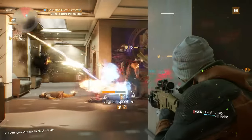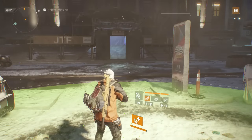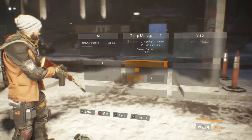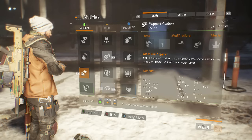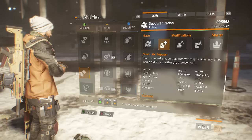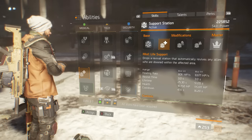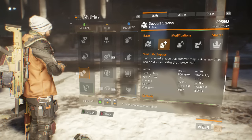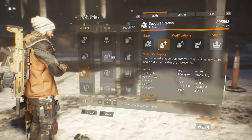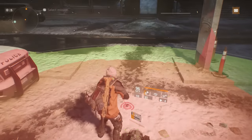First we have the support station. With a personal skill power of 225,000 I can have a very useful support station equipped with the life support mod. Not only do I have an 8,671 health point per second regeneration, I also get to keep it active for almost a minute. In total with my personal build, my support station has 115,000 health and a cooldown of just 16.2 seconds, meaning I can have one active pretty much at all times.